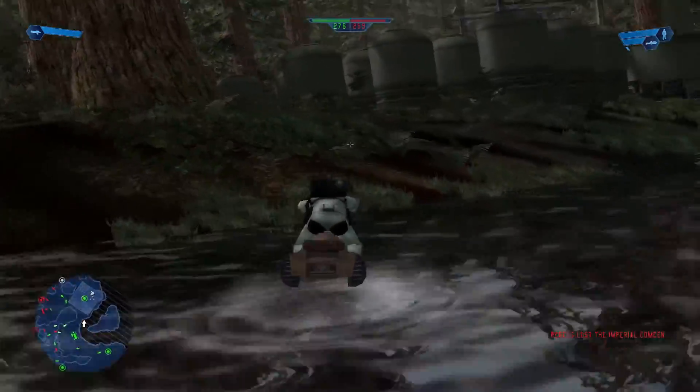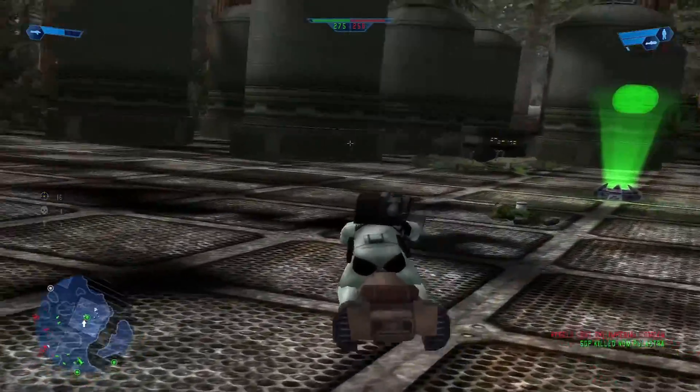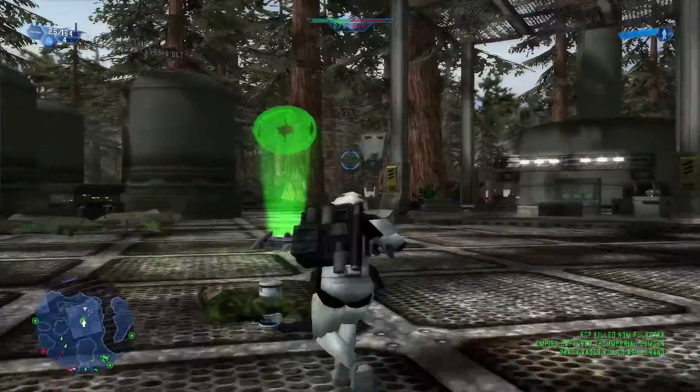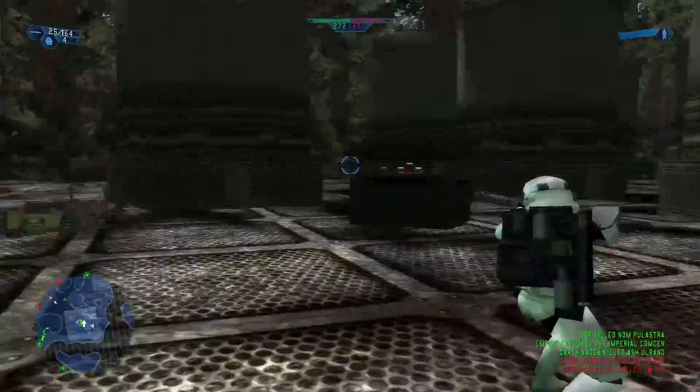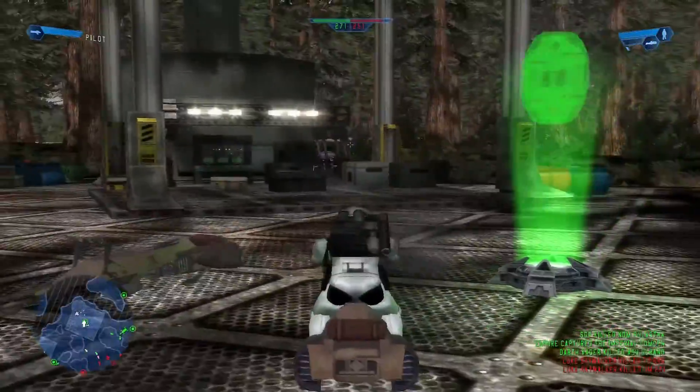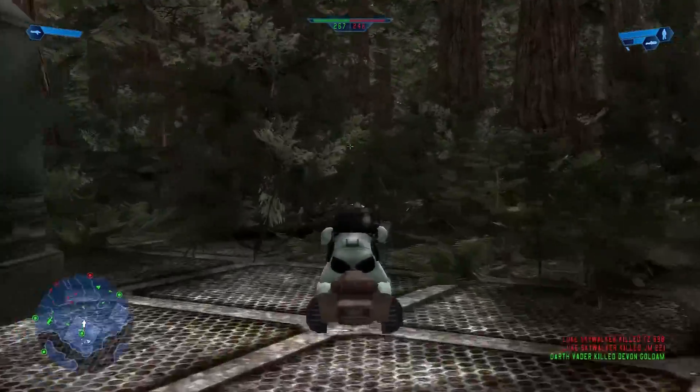The enemy is losing reinforcements but we're losing a command post. There's an ATST — I'd ride that but I don't want to be boring. So many speeders! That's funny. I can't see the enemy, where are they?